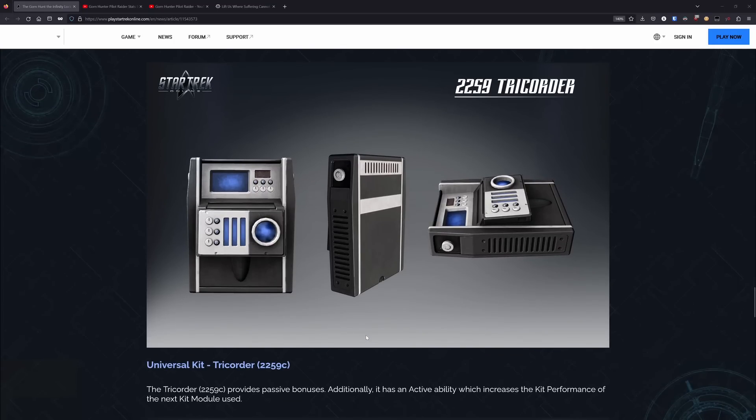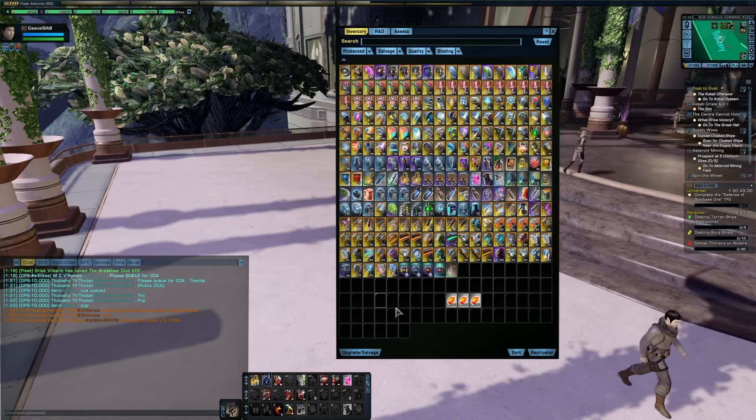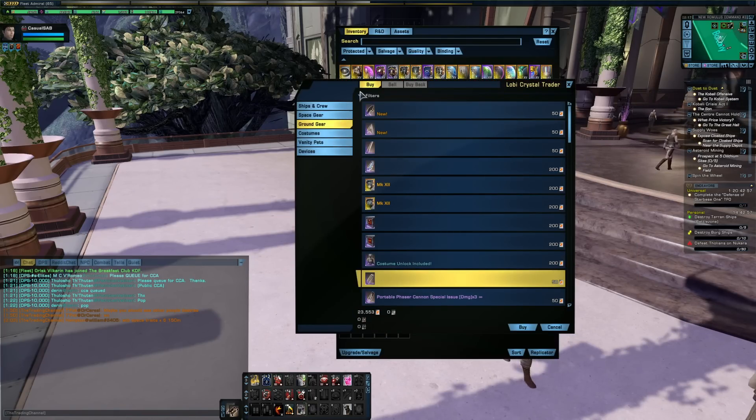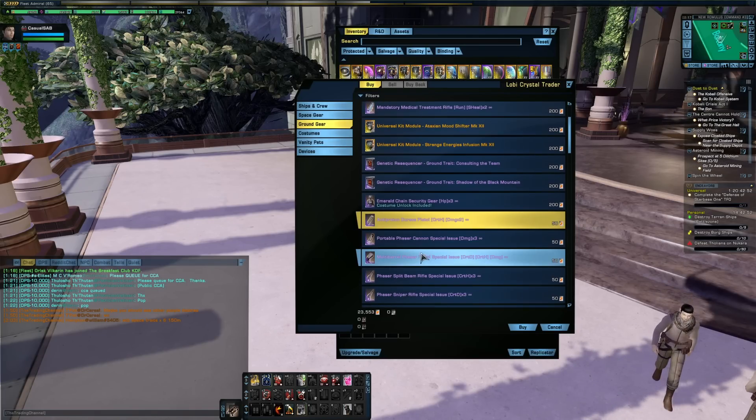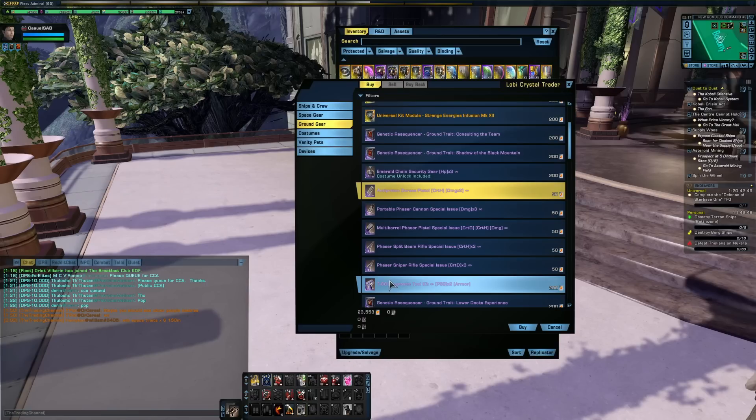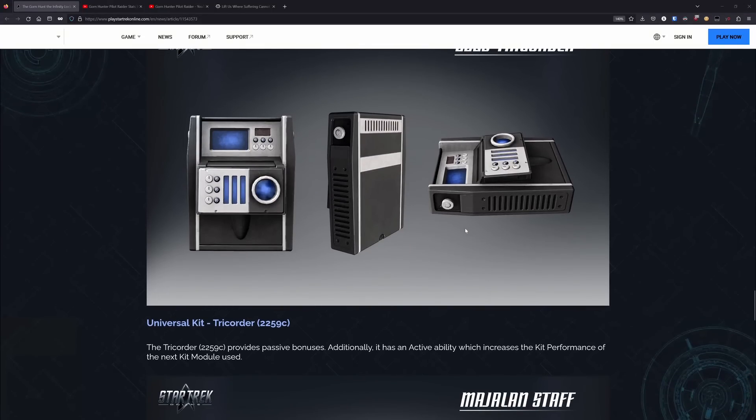Next up we have the 2259 Tricorder Kit. This is a full kit frame with an active ability that will increase the kit performance of the next kit module used. As always, we'll have to wait and see what the performance looks like. In the past they have put kits into the lobi store and they were quite expensive, so expect this one to cost 200 lobi, just like the T88 from the Lower Decks content did about a year or two ago. A bit pricey for a kit frame.